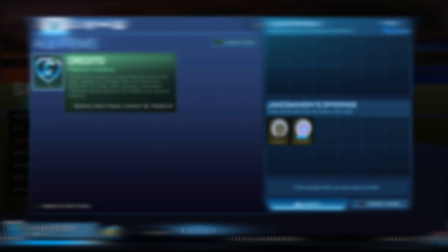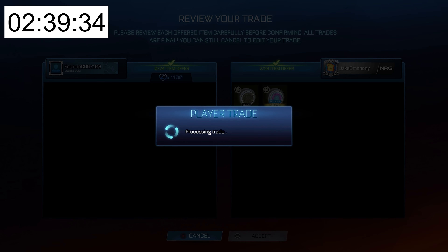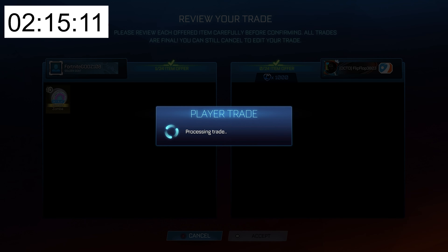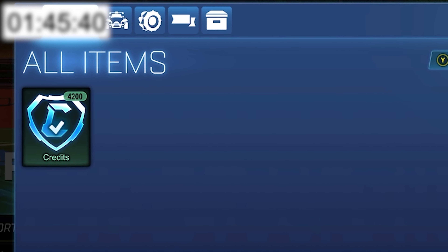But then this happened — oh my god, no way! He's actually going to give me a Striker Sky Blue Zomba. That thing will sell for like 1,000 credits and I'm paying 1.1k for both the Black and Sky Blue Zomba together — that is going to be a ton of profit. And over the next hour, I was able to sell both the Sky Blue Zomba and the Black Zomba, which leaves me with 4,200 credits.